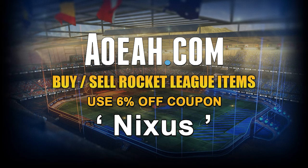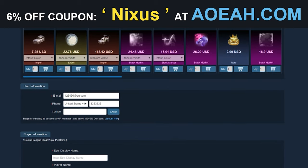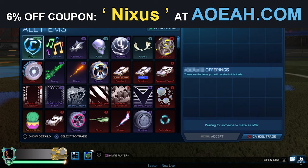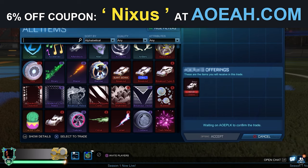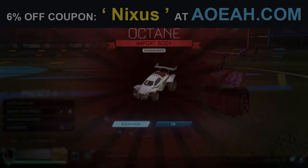Just before the video starts, make sure you go and check out our sponsor, AOEAH. They offer an amazingly cheap, safe, and reliable service to buy or sell any Rocket League items in the game. Make sure you use our discount code NIXUS at the checkout for a fat 6% discount off of your whole order. Thank you guys.